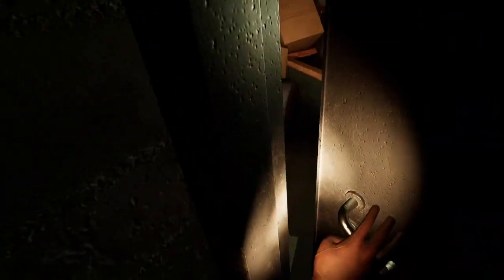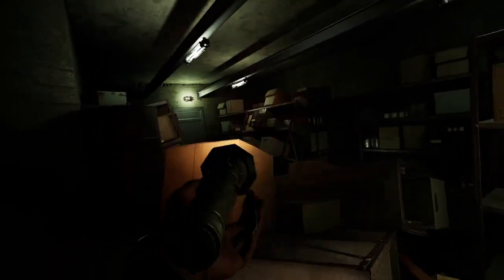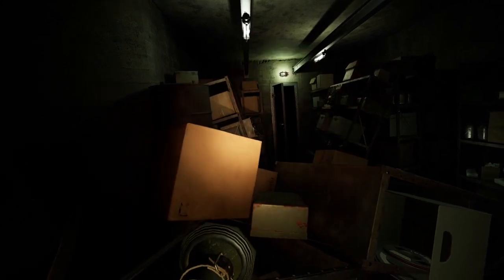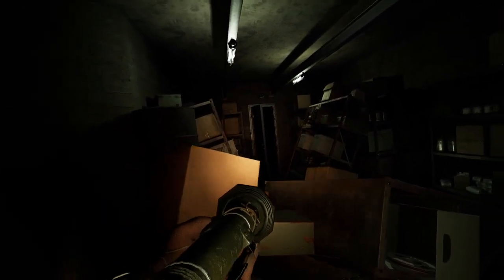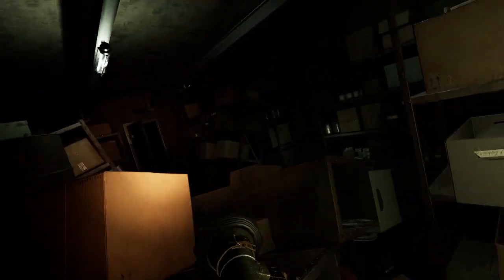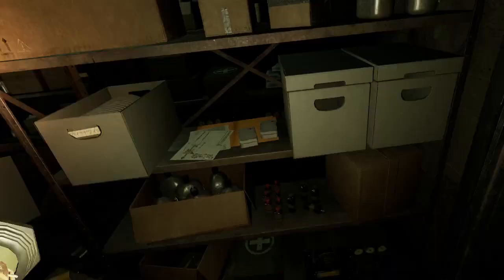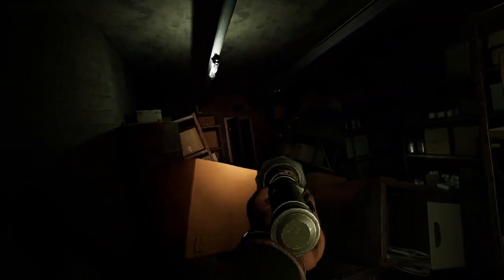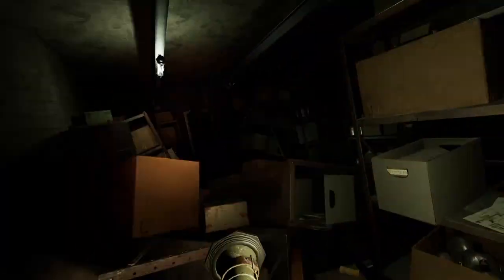We can't go forward this way either. Up and around — there's someone over there. There's a shadow over there. Opening the door — is there actually anything over there? Because I saw a shadow for a split second, and just instantly gone. We're gonna want to grab this keycard and slip it in here.